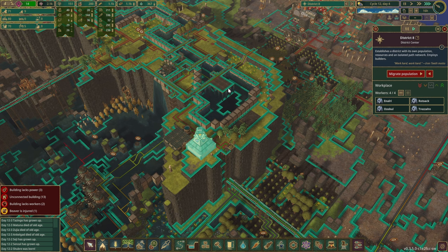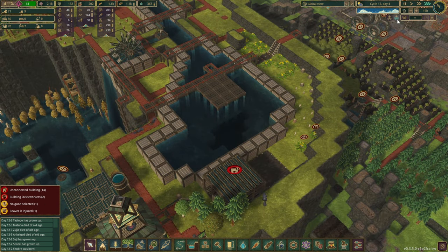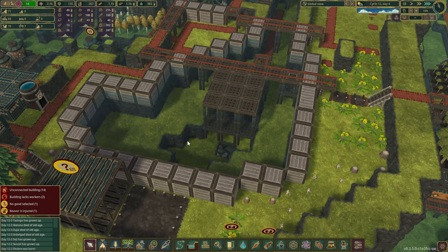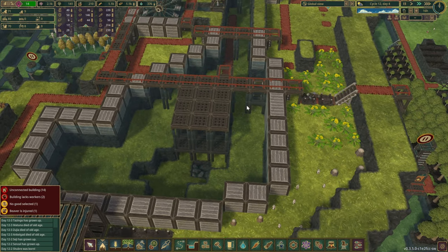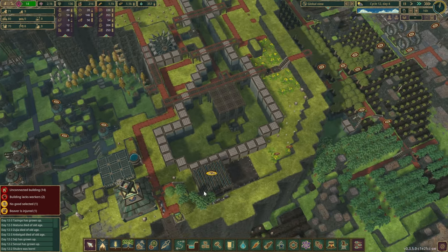We were talking about the district center itself as well. With this area over here, we do have 1, 2, and 3 levels, which means by the end of a 30-day drought we will still have a bit of water at the bottom over here.